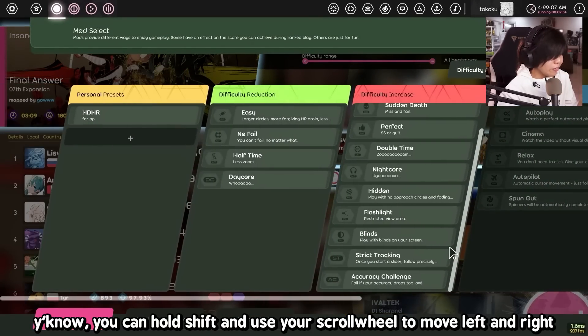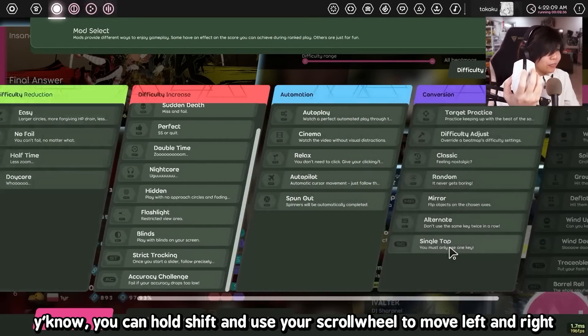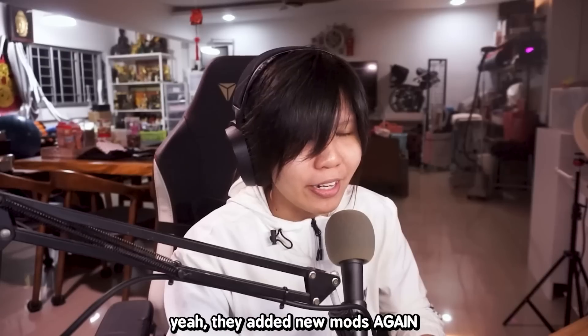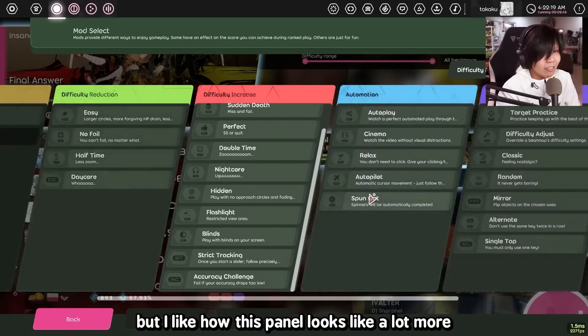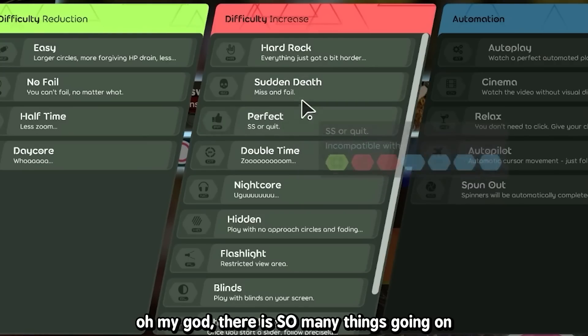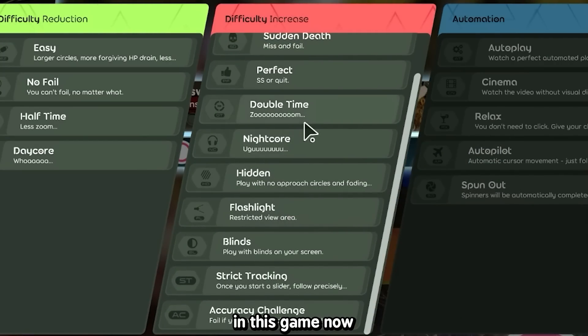The mods panel is now different. You can hold Shift and use your scroll wheel to move left and right — pretty cool. I think we've gotten to the point with way too many fun mods. They added new mods again. But I like how this panel looks a lot more. When they put it all together, it really goes to show — oh my god — there are so many things going on in this game now.